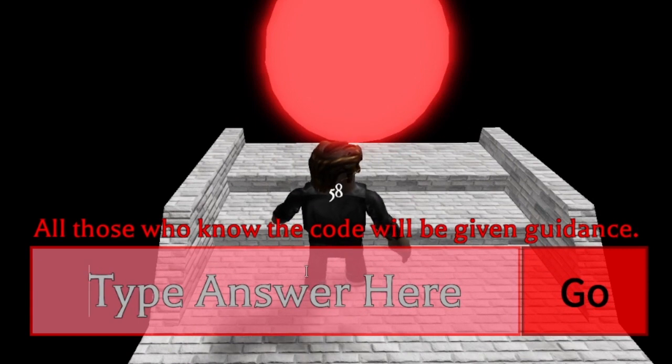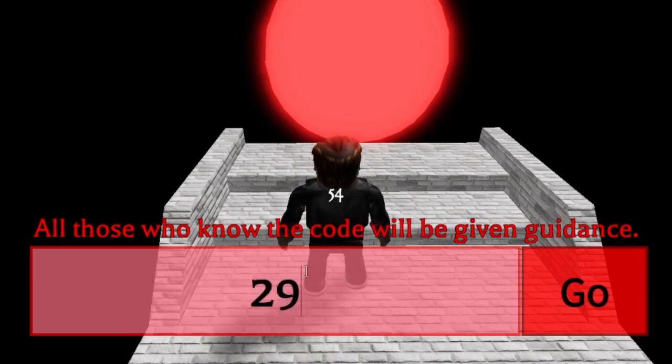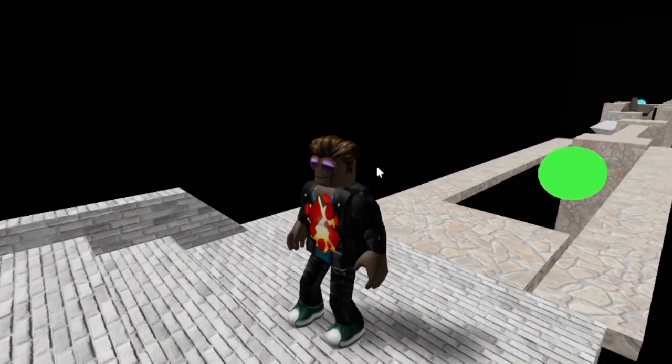Now you want to type in a code: two nine nine dot zero six dot one nine. Here's what it should look like when you're done — there we go.